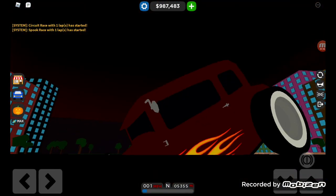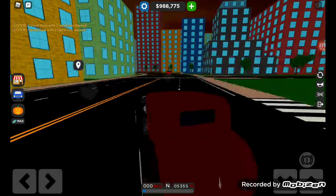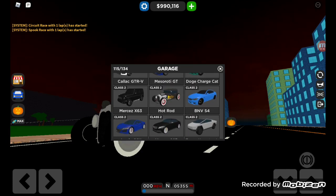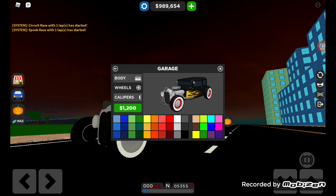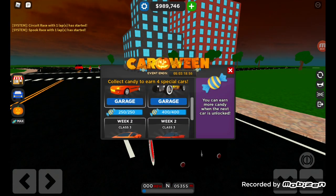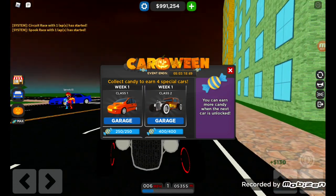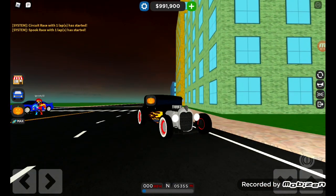Next we have the hot rod. This is originally black. Let me quickly customize it because it looks way cooler like that. So this is the hot rod — the next cheapest car you can get in the game. It's really sick.